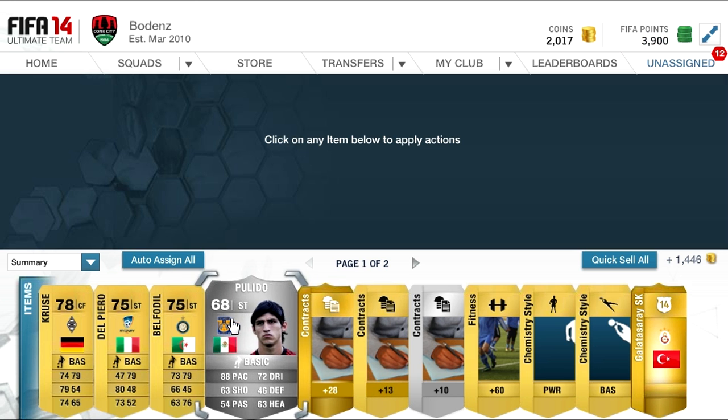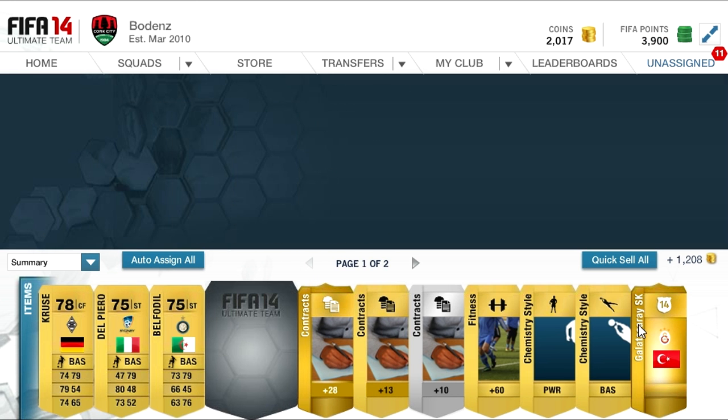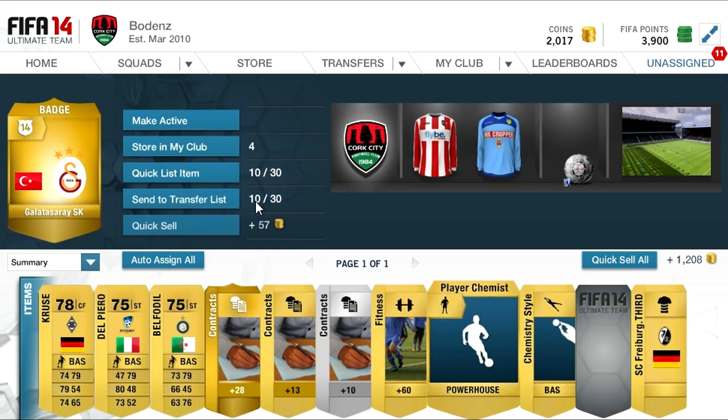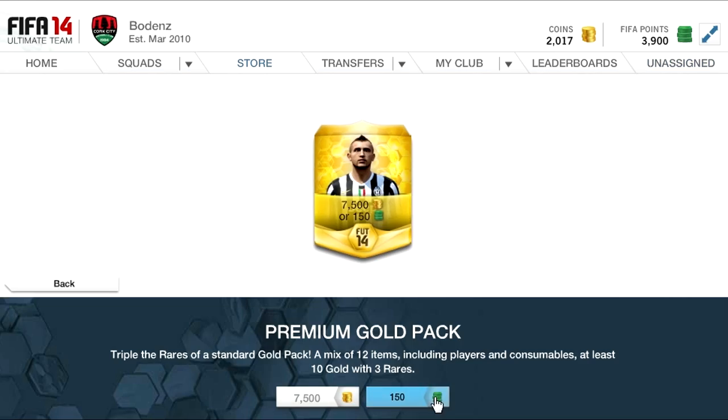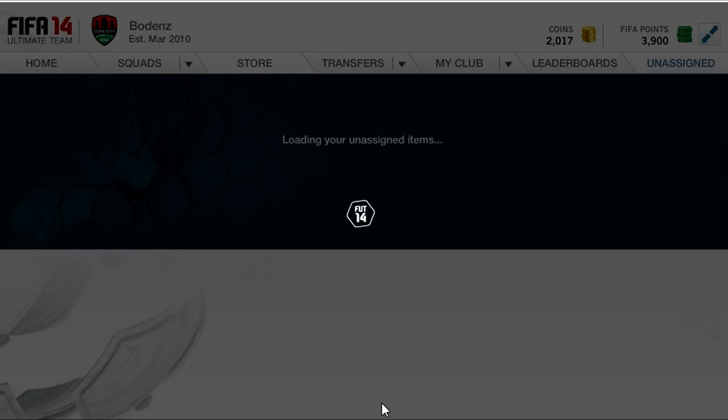Next pack is Pulido — not too bad there. Galatasaray badge and 2 chemistry style cards, which is why I put this pack in, because chemistry style cards right now are worth at least 800 coins each, which is quite a good bit of money from opening packs.